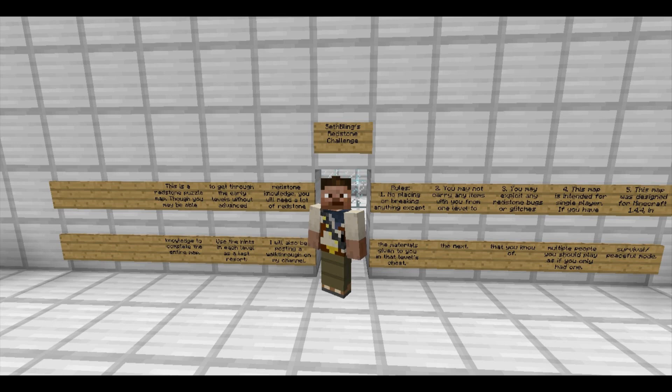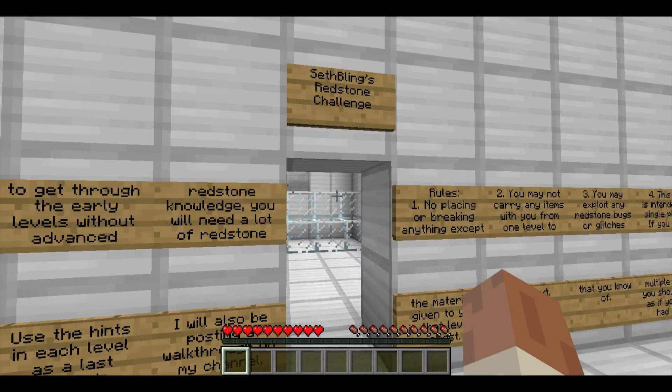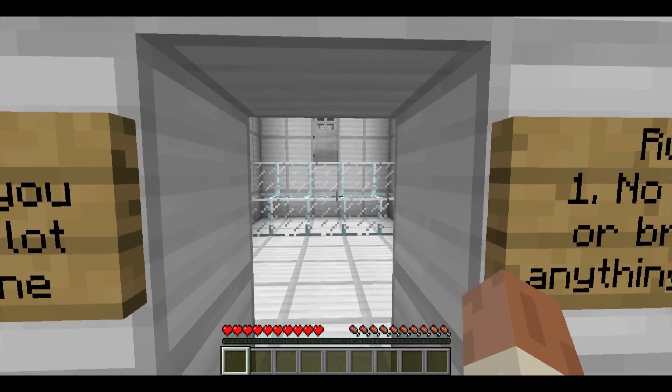No placing or breaking anything except the materials given to you in that level chest, so you cannot break glass and stuff like that. He is going to give you buttons and levers and stuff like that. You may not carry any items with you from one level to the next. You may exploit any Redstone bugs or glitches that you know of — but I don't know any of the bugs. This map is intended for single player and is designed for 1.4.4, survival, peaceful mode. Let's head off into the first world.